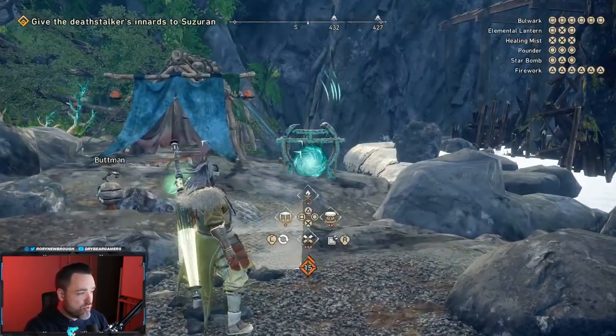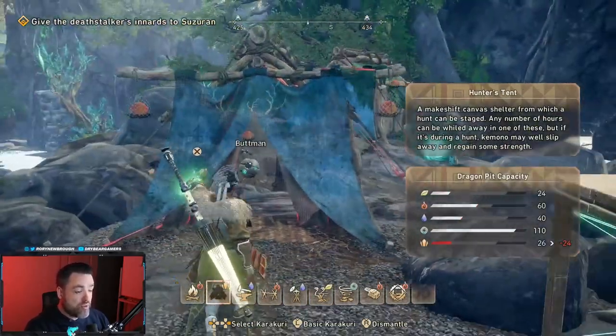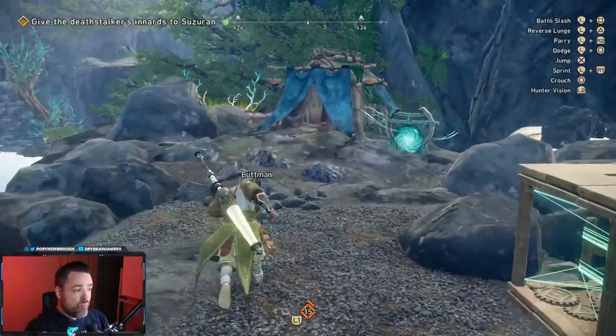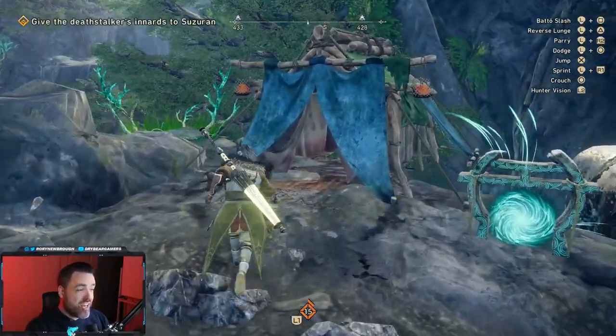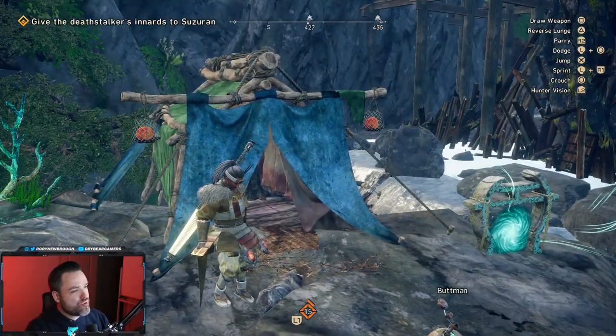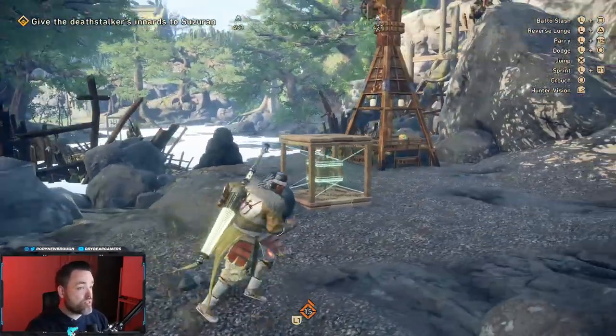The most important resource you create with these is your tent. You can only have a limited number of them, and they cost quite a lot to create. But once you place them down, they work as a fast travel location and a spawn point. They require fewer resources if placed inside a campsite, but you can place them anywhere for a higher cost.